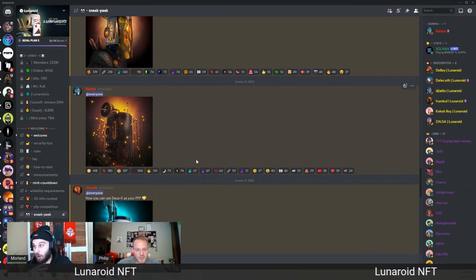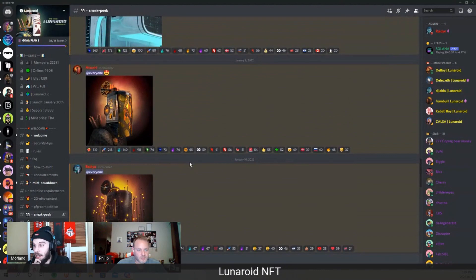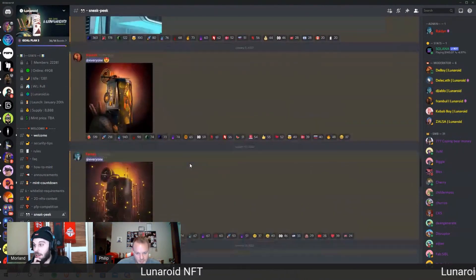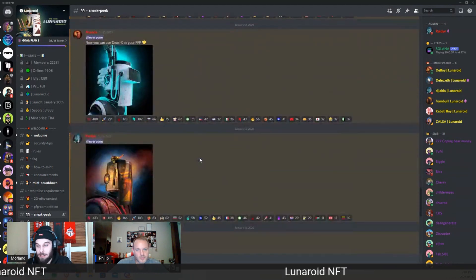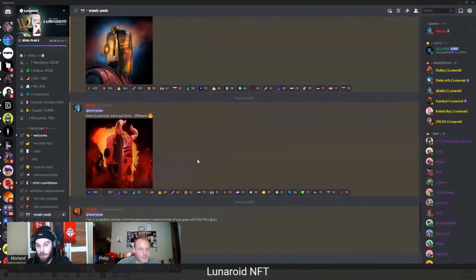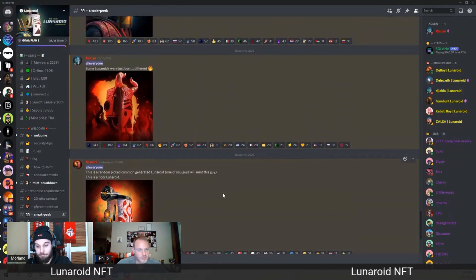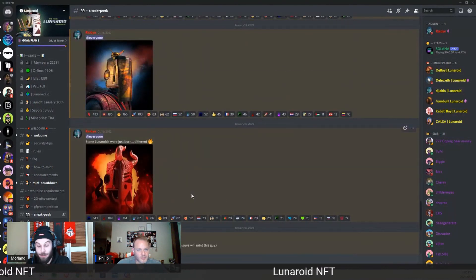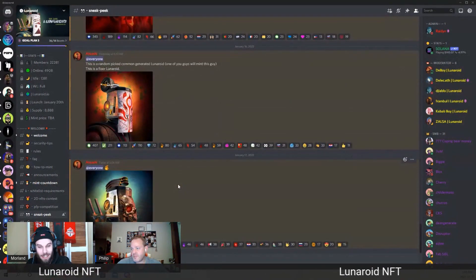If you want to learn more about the project and if this looks like something you'd be interested in, get into the Discord, start talking to the community, and look into how to buy on Magic Eden with your SOL wallet. I'll actually have to create a wallet and get some SOL for this, but I really do want to get in on this project.